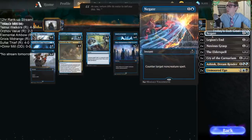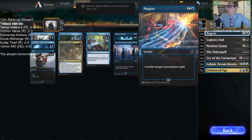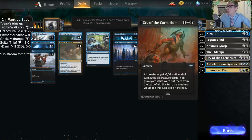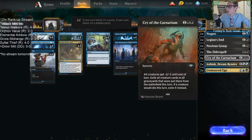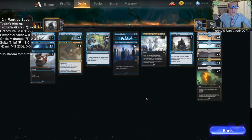The sideboard has a lot of good stuff — good removal depending on the matchup, and a couple of Ashioks in the sideboard as well. I think Ritual of Soot is a little better than Cry of the Carnarium as a sweeper these days. Let's give this a try.